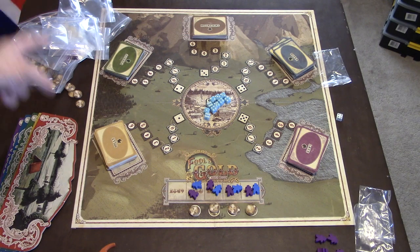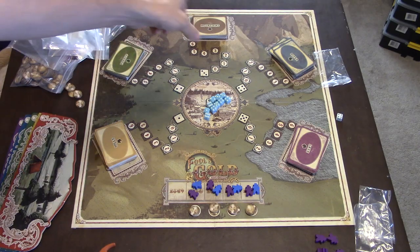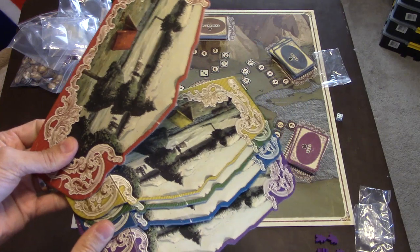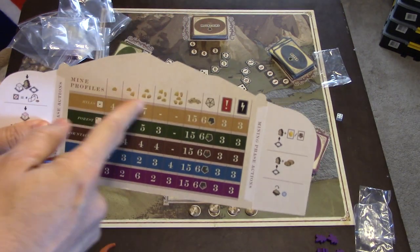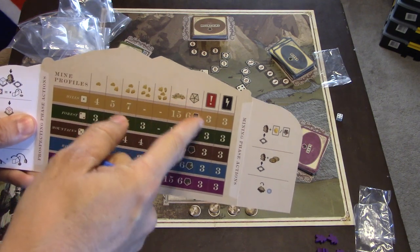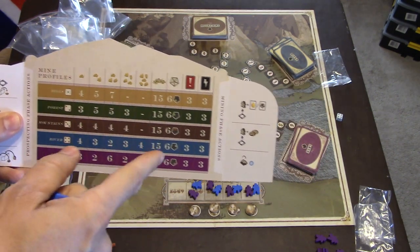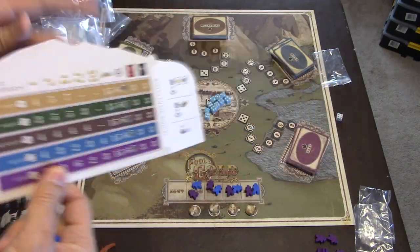To set up for Fool's Gold, take each one of the decks, shuffle them, and put them in the areas. You have the hills, the forest, the mountains, the river, and the lake. You have these nifty player shields and you'll put one in front of you. It'll tell you what type of gold, silt, gems, and other cards are in each one of those decks, and also gives you the player order, but you really won't need it because the game is so simple.